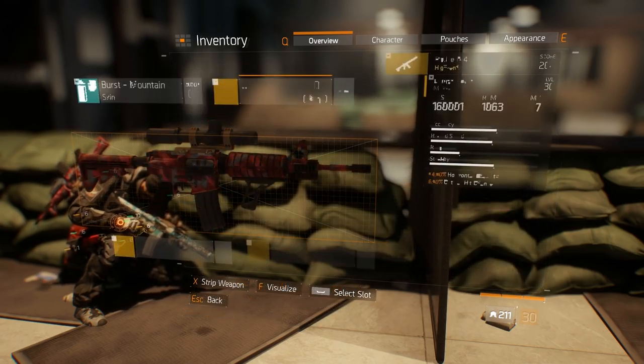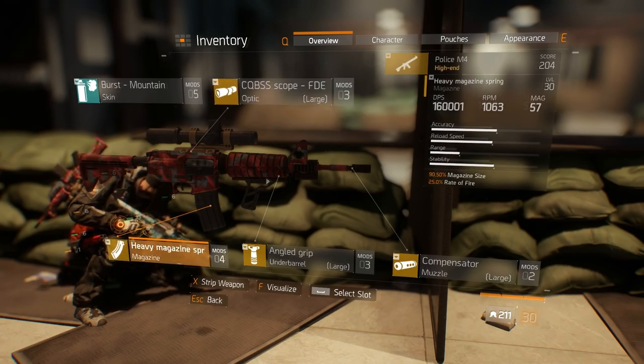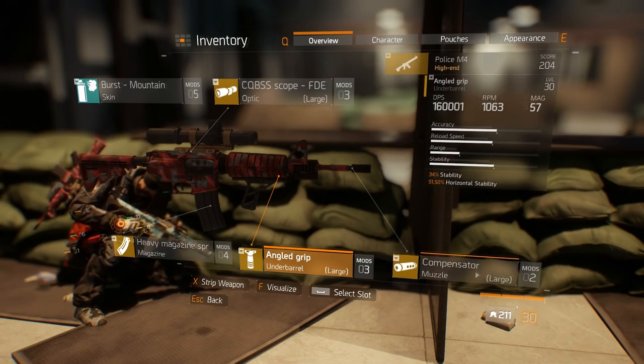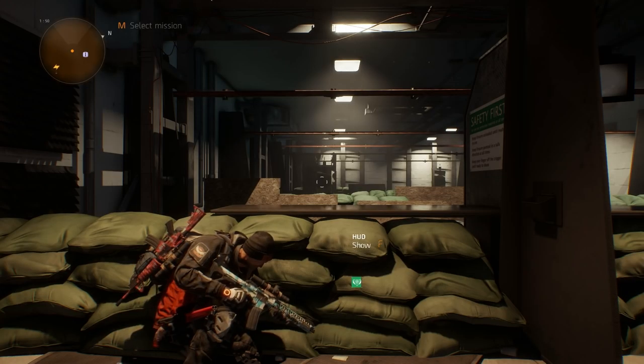For the M4, we've got the same for the scope and for the magazine. Because of the horizontal instability on the M4, we want to try and reinforce that. With the underbarrel, it starts with horizontal stability as well as stability. And for the muzzle, horizontal stability again and critical hit chance.